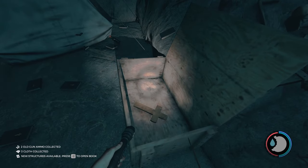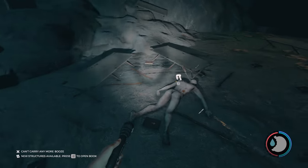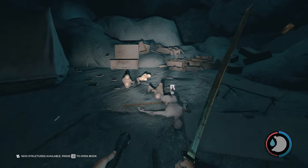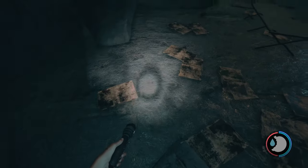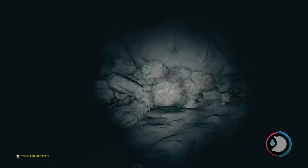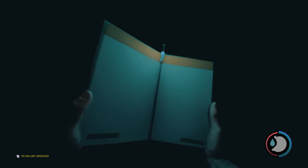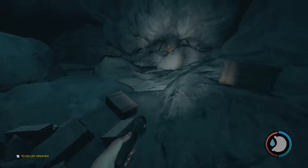Inside here there is a missing siblings picture. We're going to head into this little cubby hole right here. To-do list updated — we've explored the wet cave. Well, we're going to go back because I'm counting this little area over here as the wet cave as well.